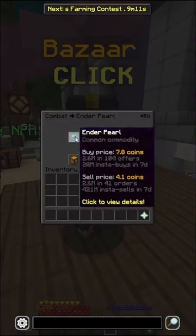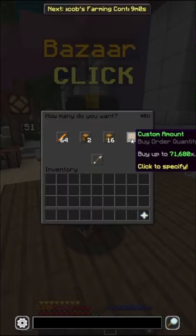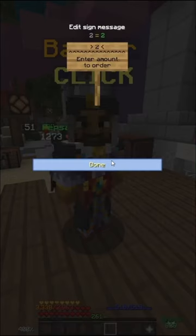I'm going to head into the Bazaar, head into Enderpearls, and put in a buy order for 20,480 Enderpearls. I'm then going to go into Blaze Rods and put in a buy order for 2,048 Blaze Rods. And then I'm going to go into the Diamond section and buy instantly two Enchanted Diamonds.